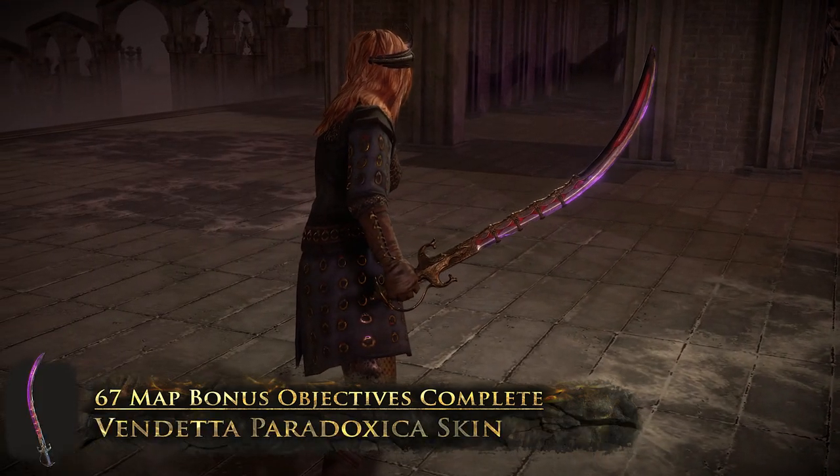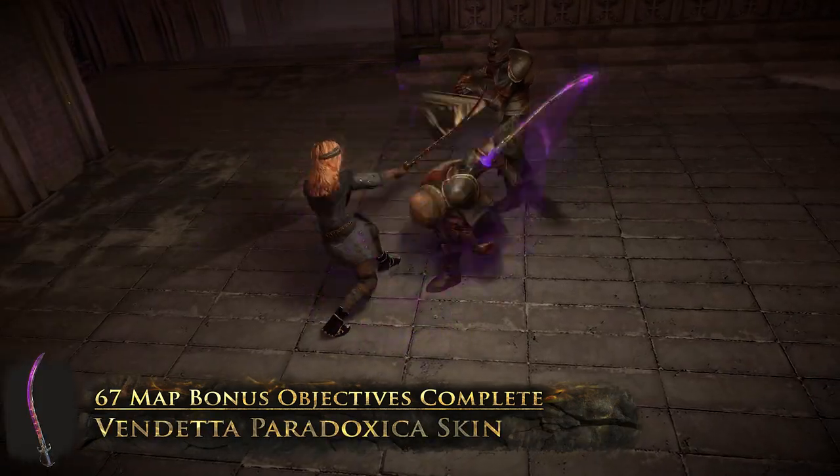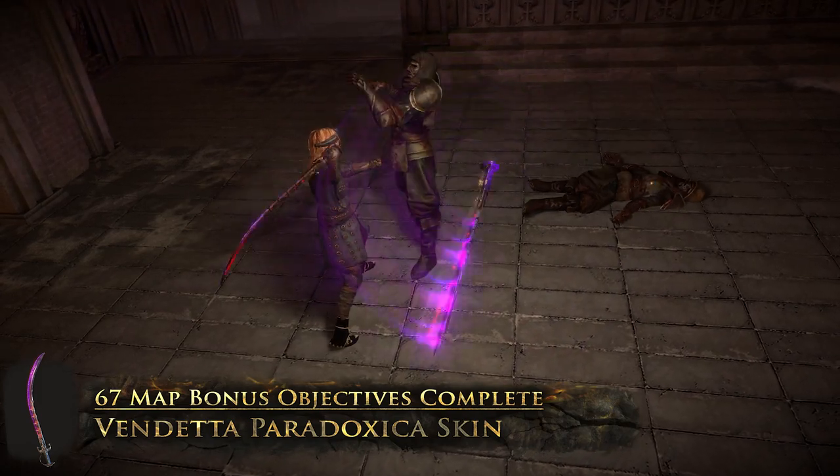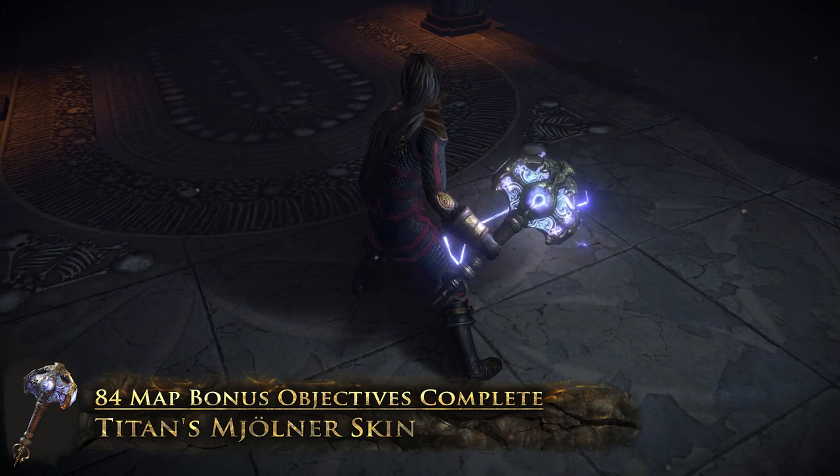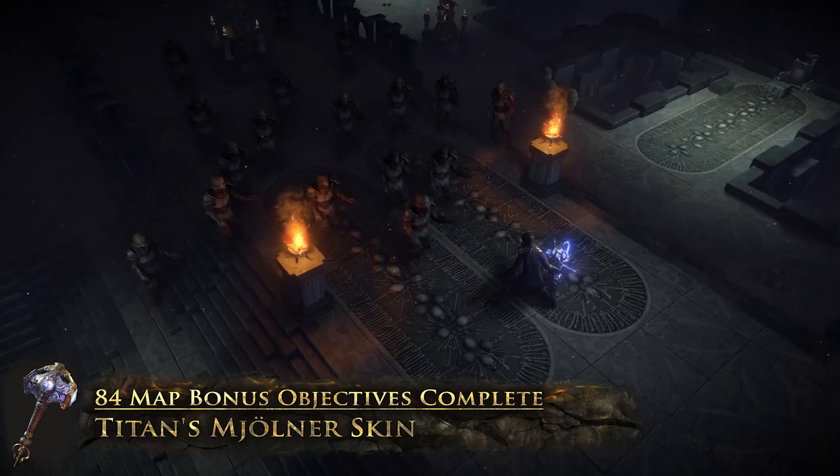With the Vendetta Paradoxica skin, every time you attack, a clone of Paradoxica attacks with you. With the Titan's Molnir skin, every time you kill an enemy, a bolt of lightning strikes them.